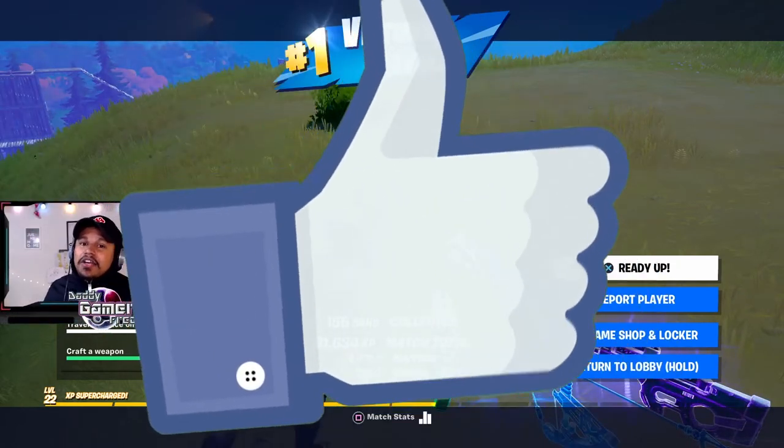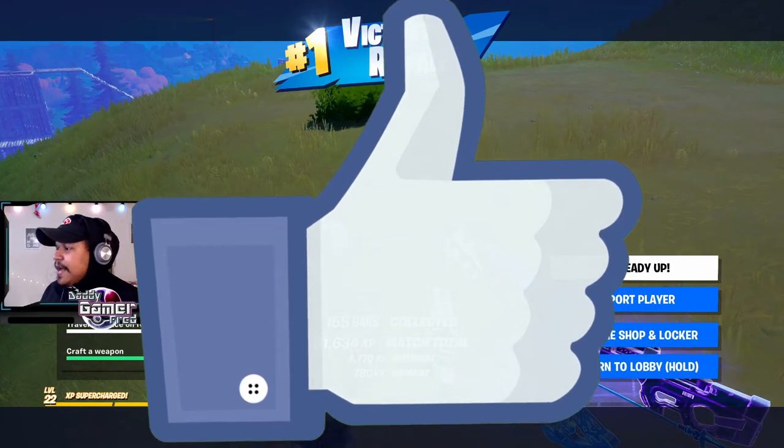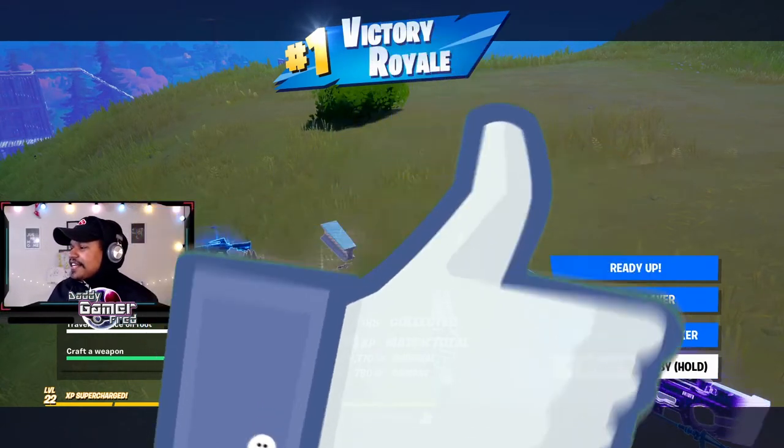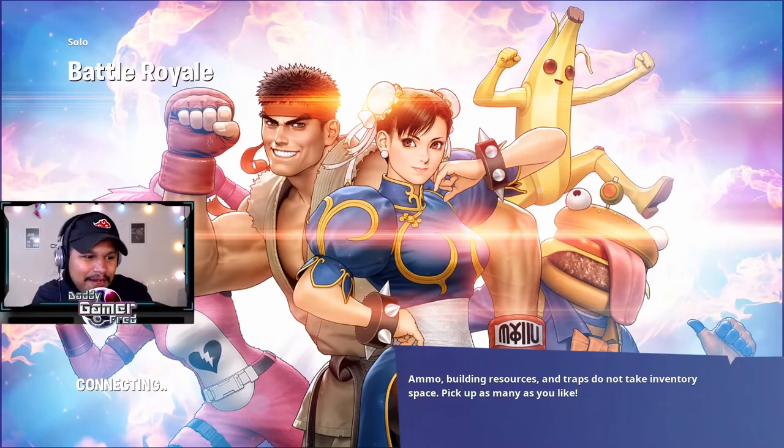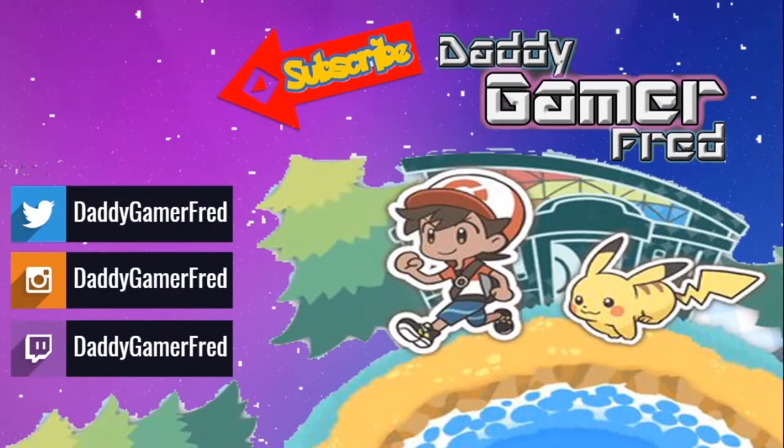Hit the like button — it helps me out a ton as far as getting the video recommended so other people can check it out. Also, she's got this music blasting — come on Tomb Raider, come on Lara Croft! The fact that Ryu and Chun-Li are in Fortnite and it's canon to the story — let's go!